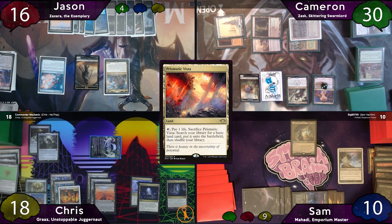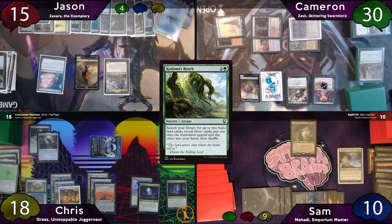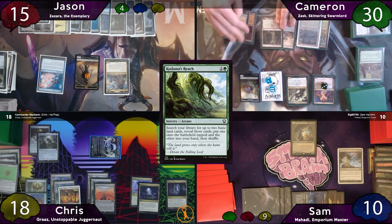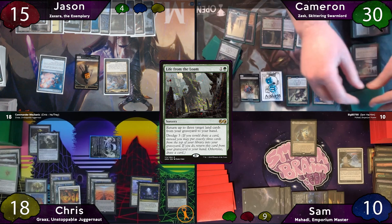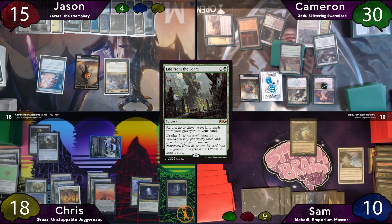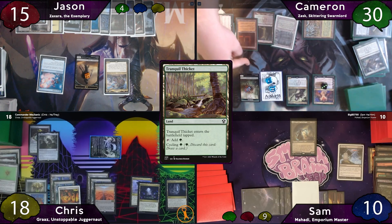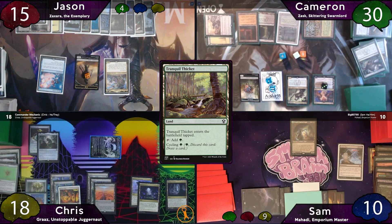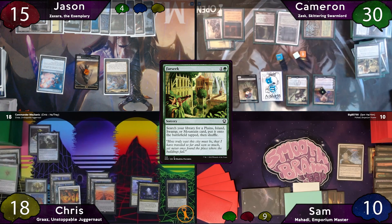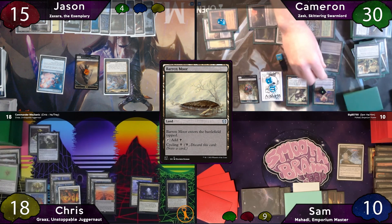On his turn, Jason plays Prismatic Vista and immediately fetches a Snow Forest, netting 2 zombies. He casts Kodama's Reach, getting a Snow Island to the battlefield tapped and one to hand, plus another zombie, then passes. Cameron dredges Life from the Loam, milling Virus Beetle, Bastion of Remembrance, and Yavimaya. He casts Loam without paying the 1, returning his two cycling lands and a Nurturing Peatland. He activates Gaia's Cradle for 17 green mana, cycles Tranquil Thicket — Sam gets it — then downticks Grist sacrificing a Wyrm token to destroy Tergrid, triggering Grave Pact. He casts Farseek paying the 1, finding Woodland Chasm, then sacrifices a Wyrm with Phyrexian Tower, cycles Baron Moor to get back Life from the Loam, and casts it again paying the 1, getting back Baron Moor, Misty Rainforest, and Undergrowth Stadium.